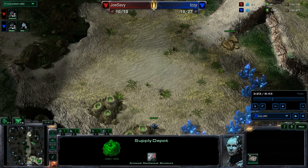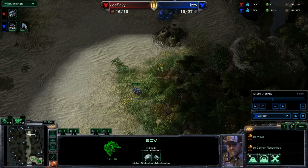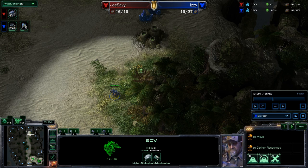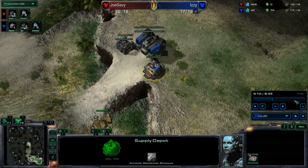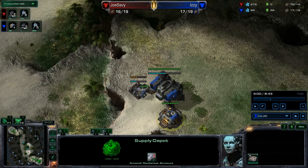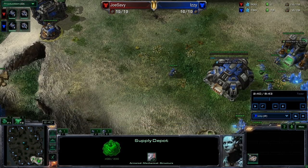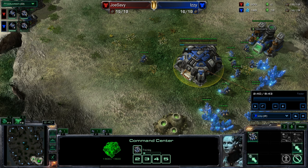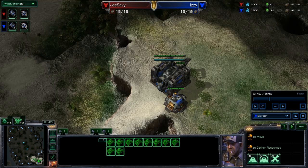That first SCV that originally looked like it was going out to scout is actually going to drop a proxy factory. It's a proxy Thor Rush - the factory will be placed when you have 100 gas and 150 minerals. You have to time it right. This is really only relevant on Ohana because some maps are bigger, some smaller. He sent that SCV out at roughly two and a half minutes. Bigger maps maybe two minutes and 20 seconds - just pull an SCV and take him to a proxy location. In this case he chose right here to build his factory, near the base but not easily scouted.